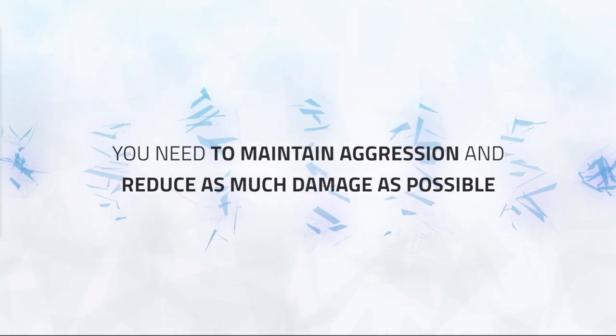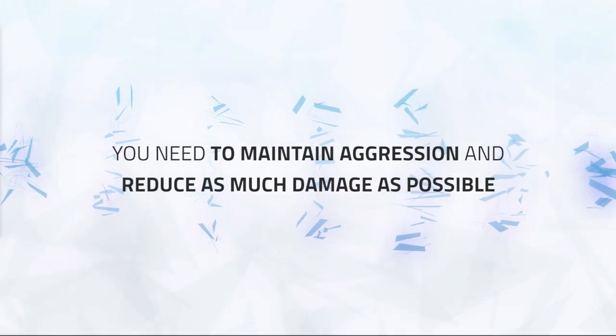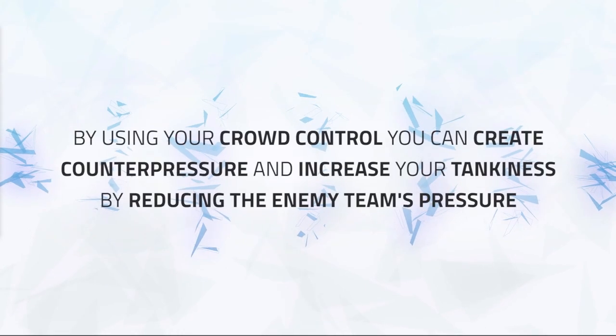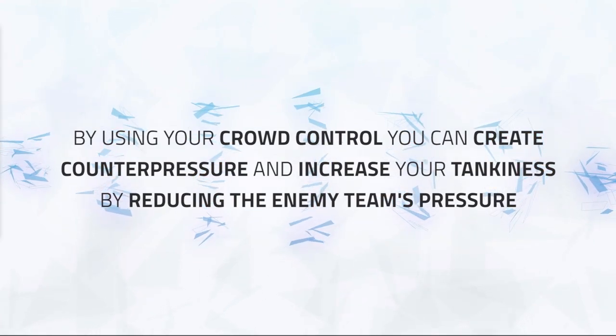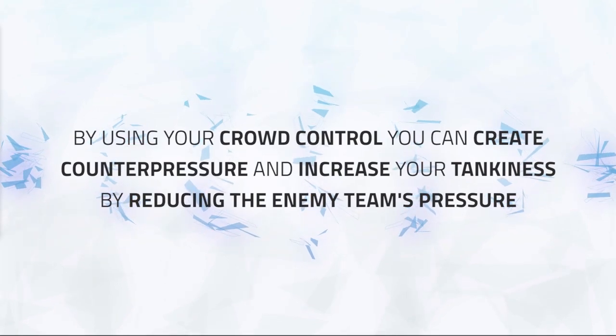These are two things you need as a Feral Druid: maintaining aggression and reducing as much damage as possible due to being very squishy to a lot of classes. By using your crowd control and playing aggressively, you can create counter pressure quickly and increase your tankiness just by reducing their pressure, so keep on top of your crowd control as well as maximising your damage.